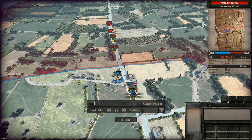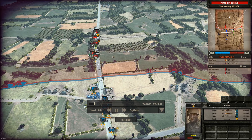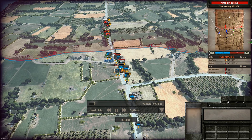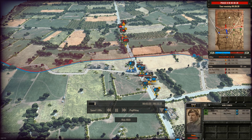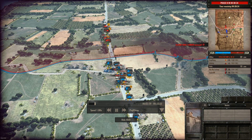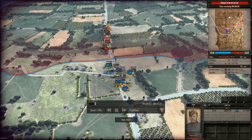My opponent dropped some MGs and pack guns on the road to take out my trucks moving up the road to the town. Fortunately I managed to get one infantry inside the house and unload all my infantry before they got destroyed by the pack gun.